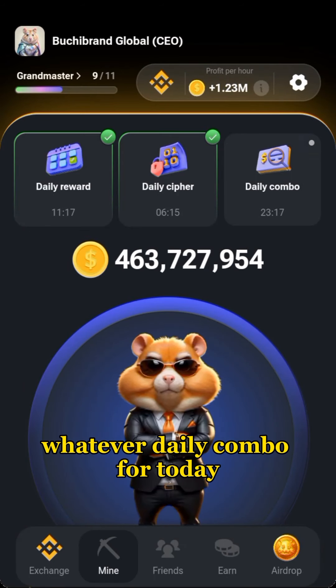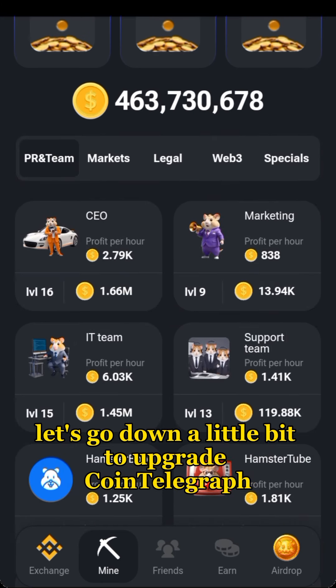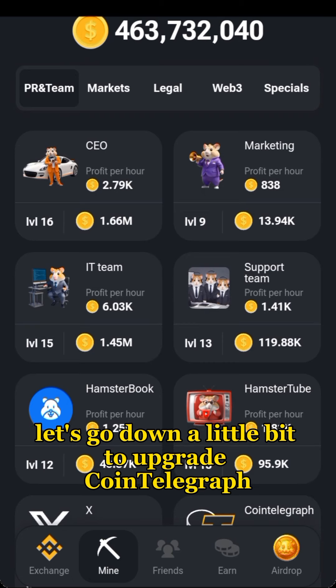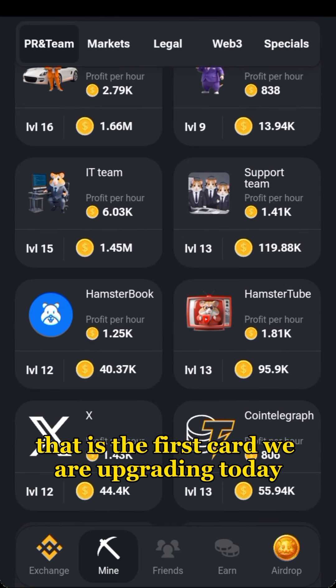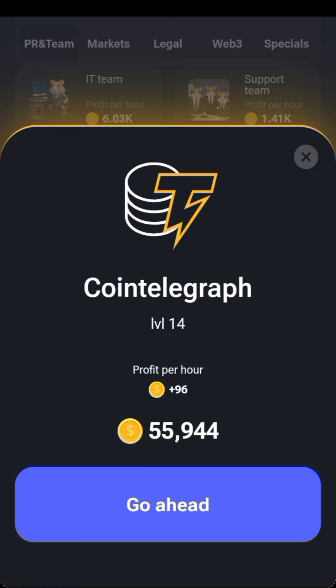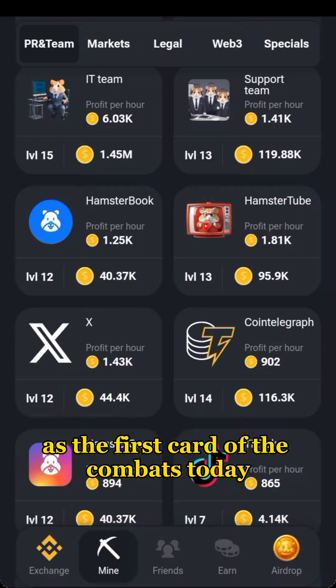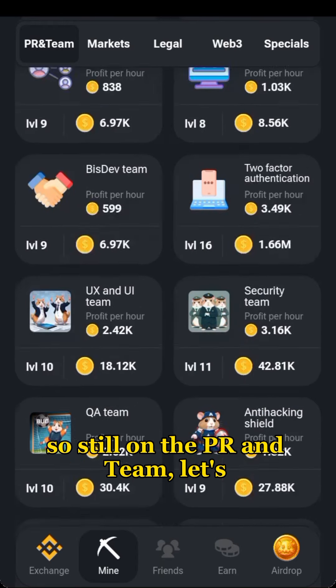Tap on your daily combo button to activate the daily combo for today. Here we are under PR and Team. Let's go down a little bit to upgrade Point Telegraph. Point Telegraph is the first card we are upgrading today for the combo. Go ahead and upgrade that card — that's the first card of the combo today.